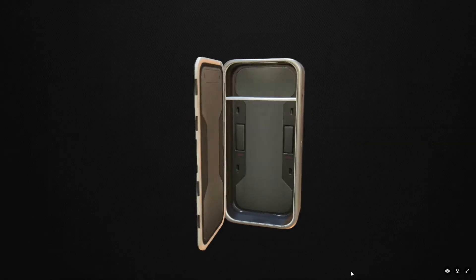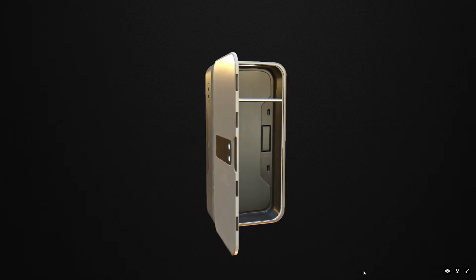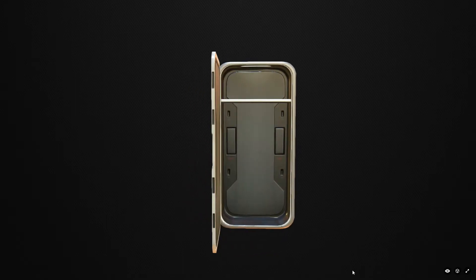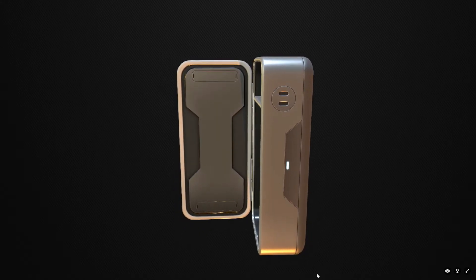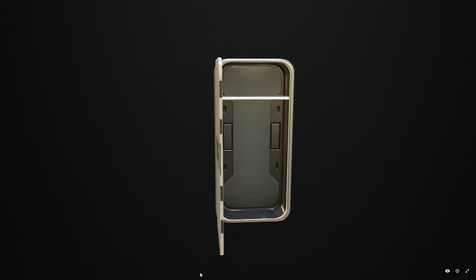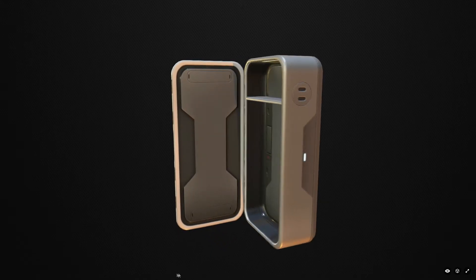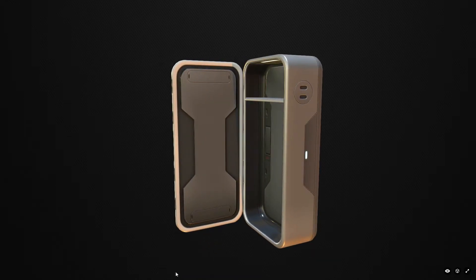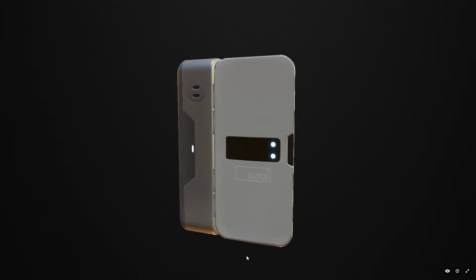It also looks like we'll be getting a new style of locker. Currently it's a sort of black glass design which doesn't really fit in with the other color schemes in Subnautica, but this new one fits in a lot better with the rest of the items and looks a lot nicer than the current one. Can't wait for that — it'll make base interiors look much better.